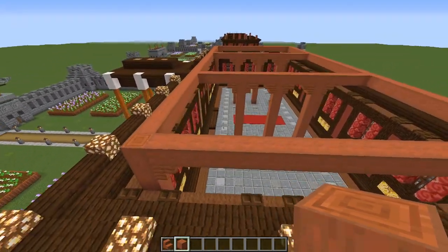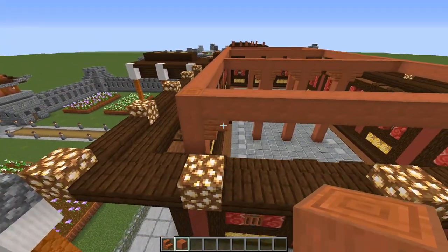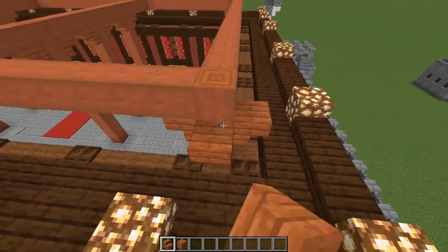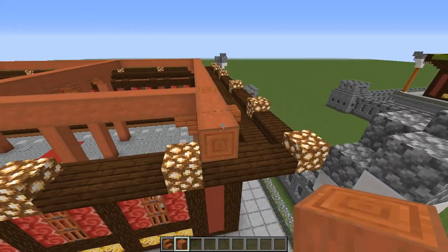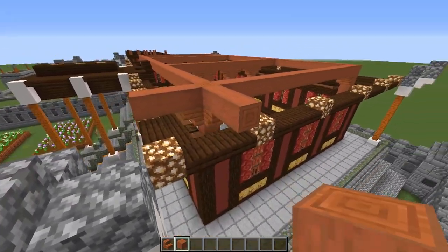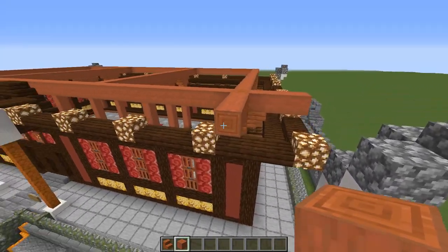Finally, come back to our stripped acacia in the middle. On each corner, place two upside-down stairs against the acacia log, then place three out to each side — one, two, three on each side. We just left them until we got all our glowstone and slabs in place, otherwise they would have gotten in the way. Go ahead and do that in each corner.